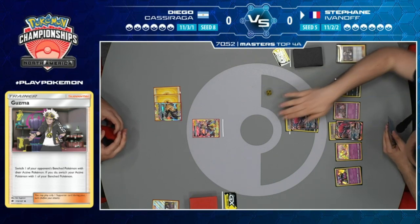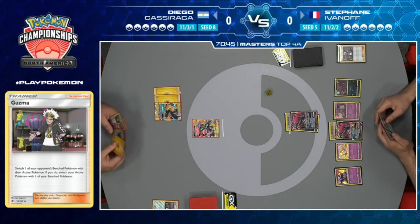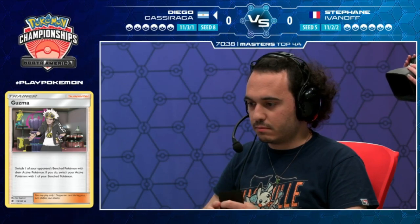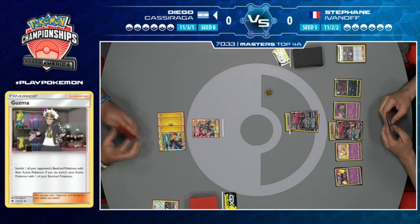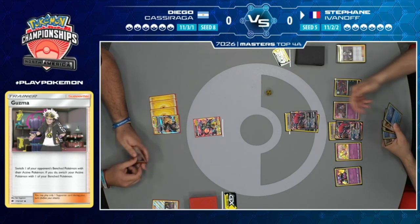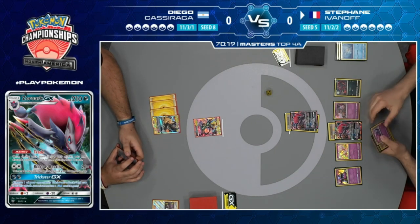Diego is definitely in trouble - he draws a Lightning energy but can't retreat because of the Alolan Muk and doesn't have a one-retreat-cost Pokemon to use Escape Board on. We just see a pass from Diego. Stefan makes some trades and might trade away the Stinger GX, getting a Pokemon Communication to find the third Zoroark GX.